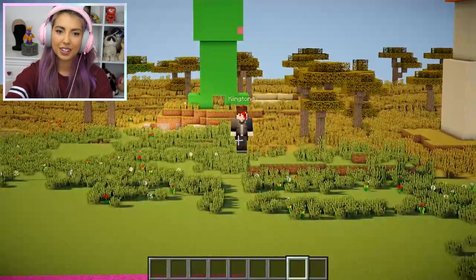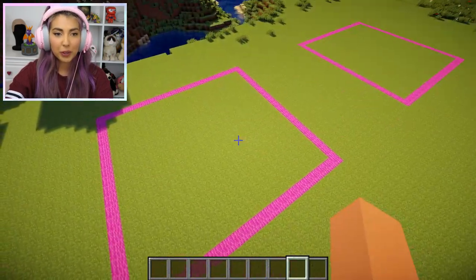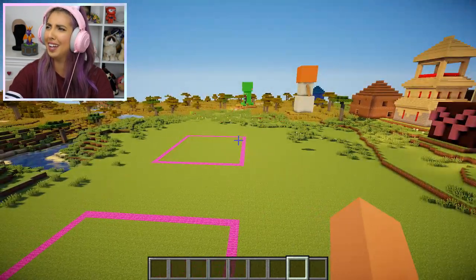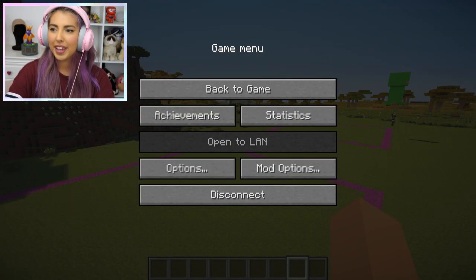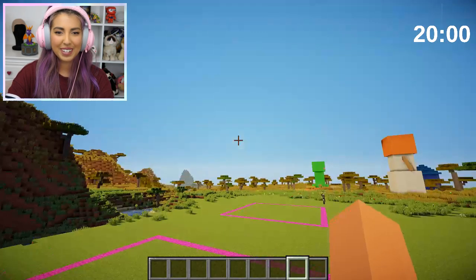Don't forget those. Can it be open plan? Yeah, it can be open plan. Literally any way that you can make it work. It just has to be easy to live in. Imagine you are living inside of Herobrine. I don't think I would want to. Me neither. Are you ready? I'm ready. I'm going to start the timer in three, two, one — get building!